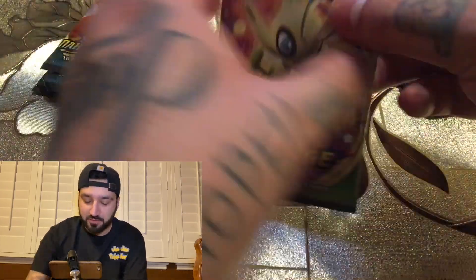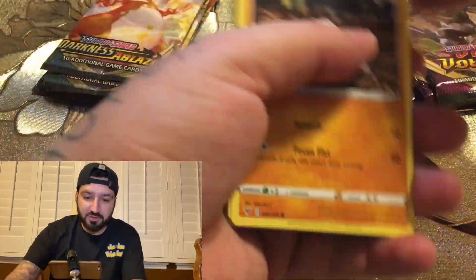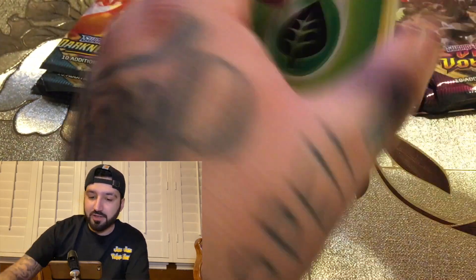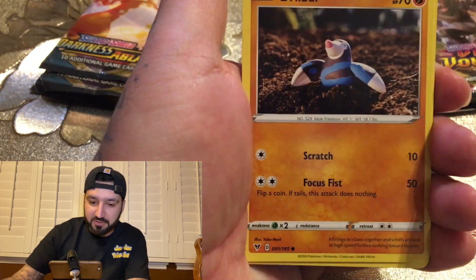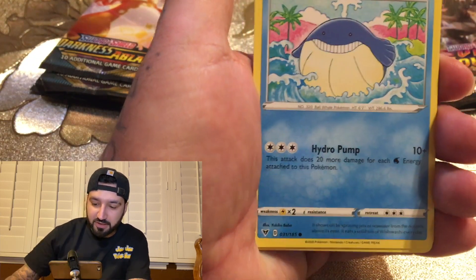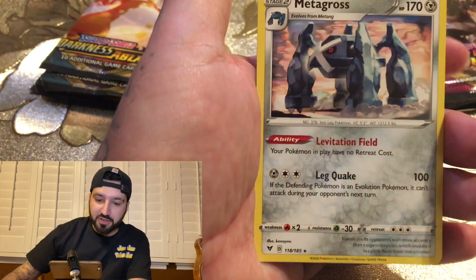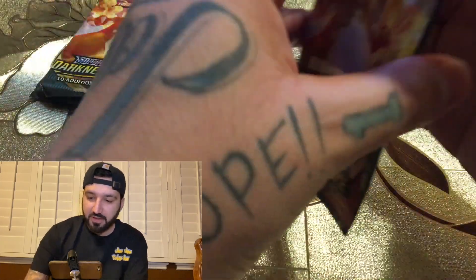Let's get back to Vivid Voltage. Look at that rainbow Pikachu on this one! Fire okay — Java Energy, Metal, Jawbird, Mareep, Volcanion, Tynamo, Exeggcute, Jangmo-o, and a Metagross normal. Man, there's nothing on this Vivid Voltage.